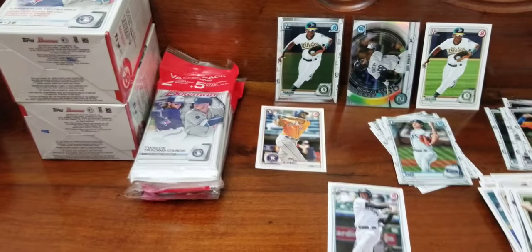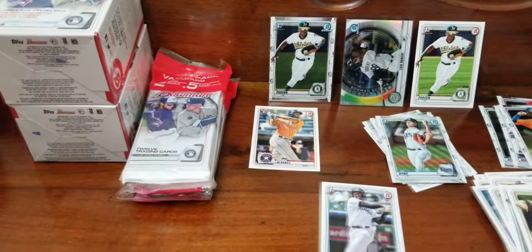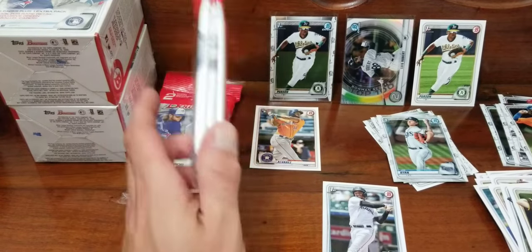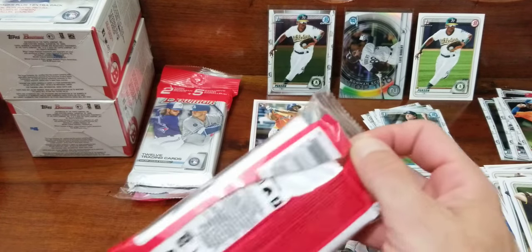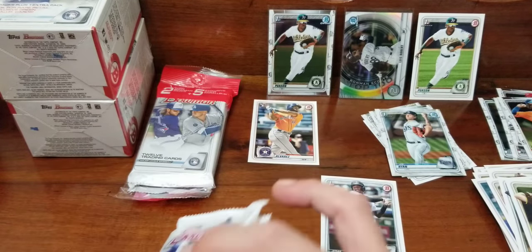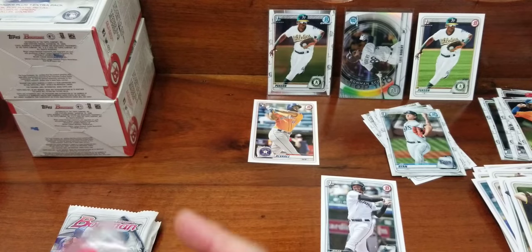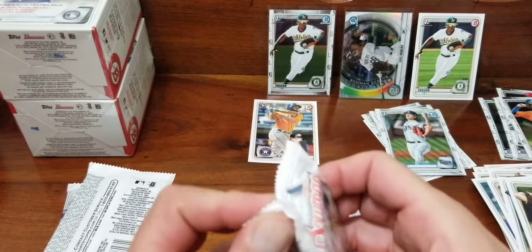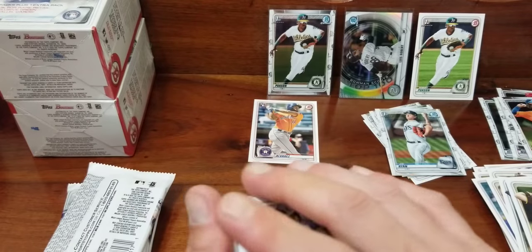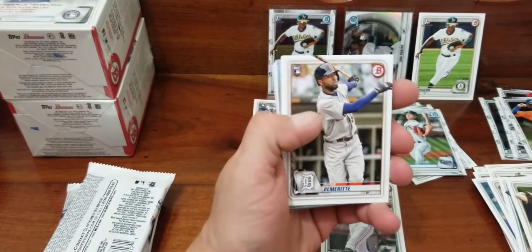Next we're gonna do value packs — you get two packs and then a five-card pack of camo. Once again looking for Jasson Dominguez but he doesn't want to be found by me. We'll just go ahead and open both of these up. Four packs — two packs of camos.